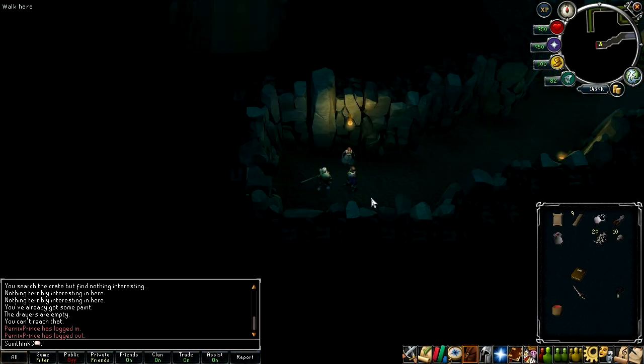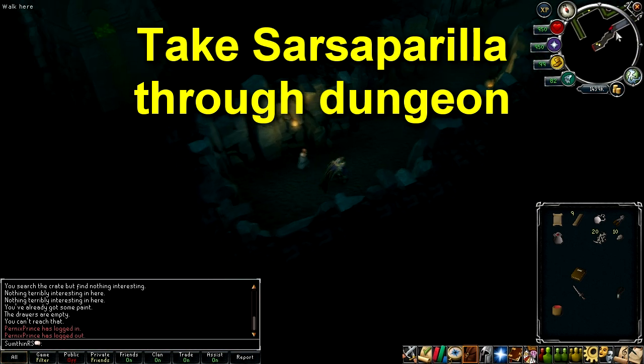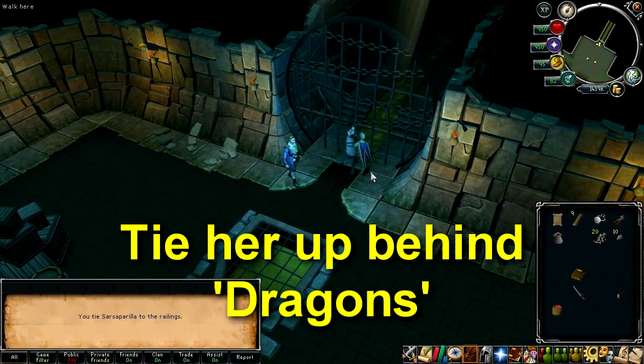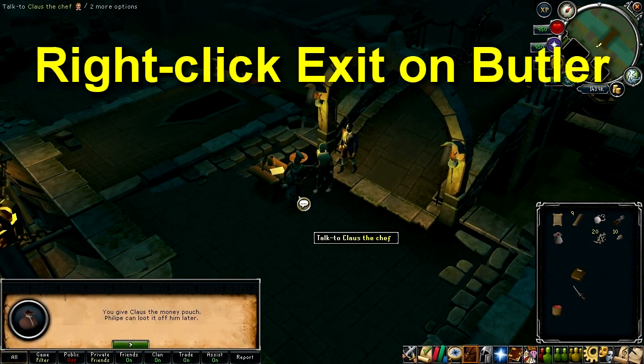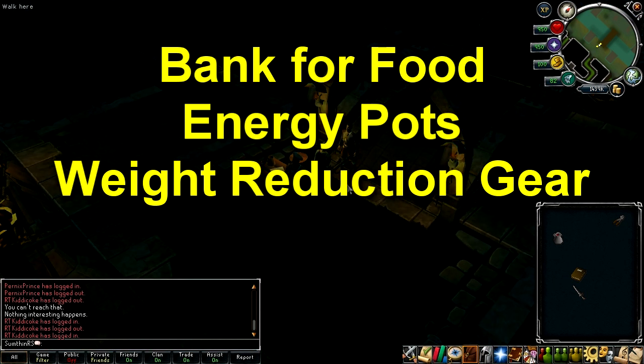Head back up to her room and take the dress from her wardrobe. Head back down to the basement, go through the hole in the wall and talk to Sarsa Parilla again to get her to follow you. Follow the path again towards the dragons and tie her up at the hotspot behind the dragons. Give the money pouch to the chef who is the drunken jailer to the south of the dragons.